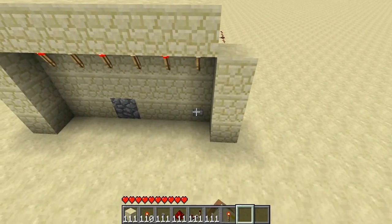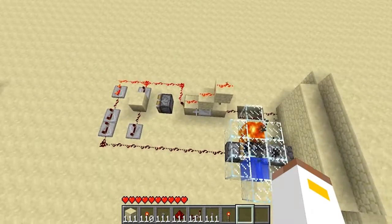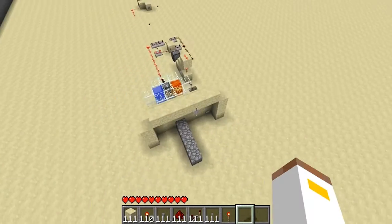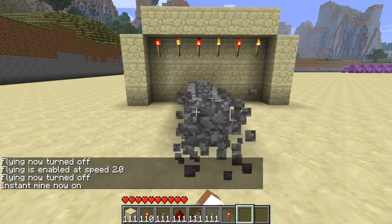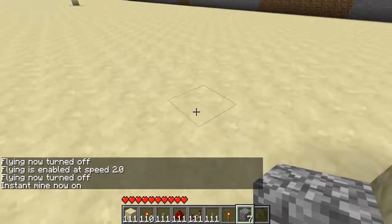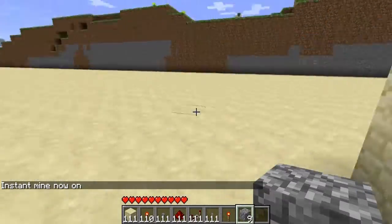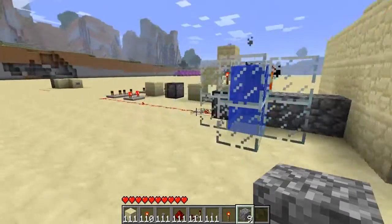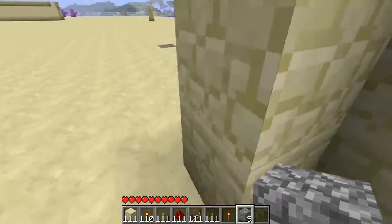You press it on and, as you can see, it starts up and it starts generating cobblestone. This would be great for a survival server — it's probably the best thing you could have to make an unlimited amount of cobblestone.